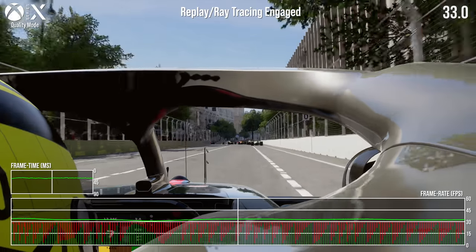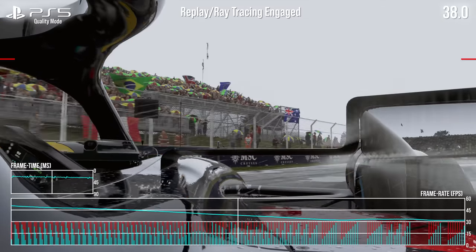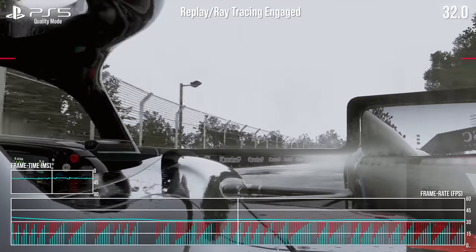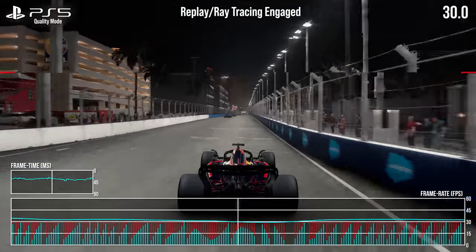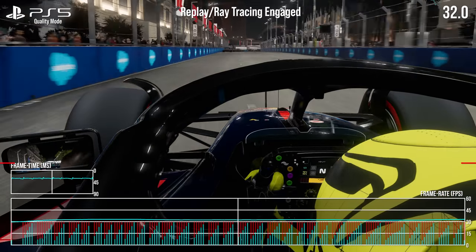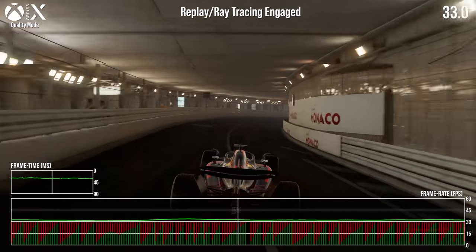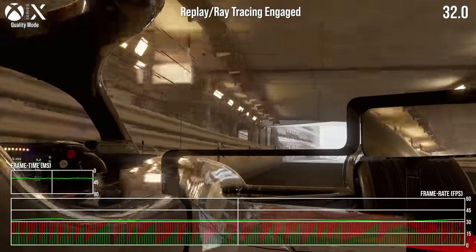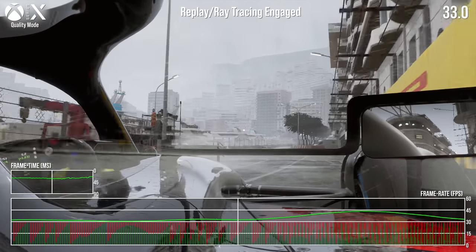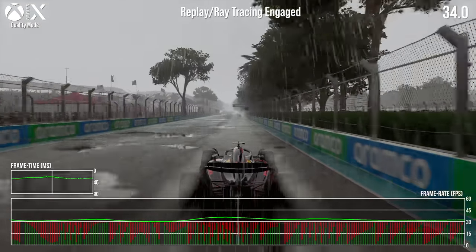Curiously, once the race finishes, the AI takes control of the vehicle with an alternative camera view and ray tracing kicks in again, only this time it's uncapped with no VSync. So screen tearing is introduced, and again we have performance between 30 to 40fps on PS5, Series X and S. The point being that it clearly wouldn't be enjoyable playing like this with ray tracing, but it also makes you wonder if other cutbacks — in resolution especially — could potentially claw back performance to 60fps while keeping ray tracing intact.